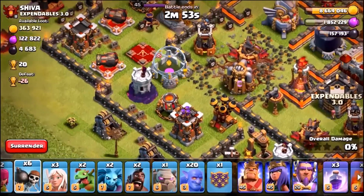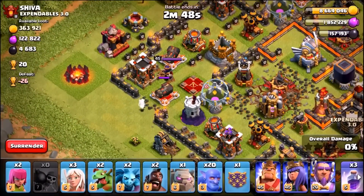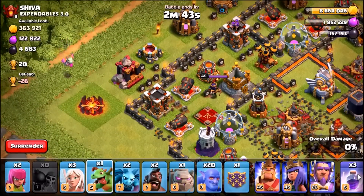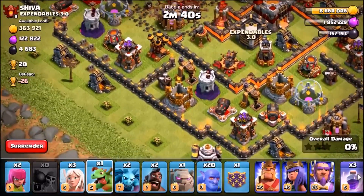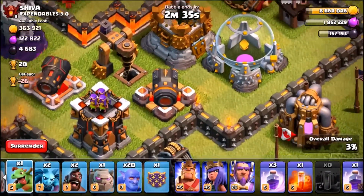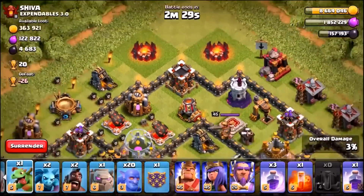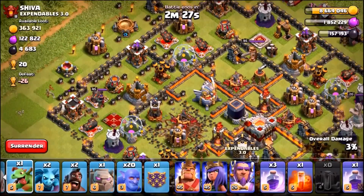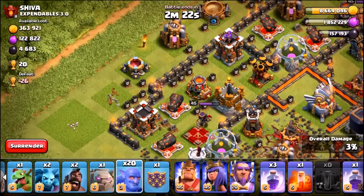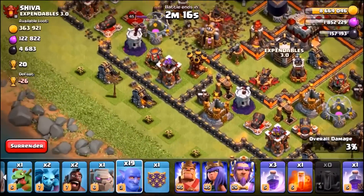I am a maxed out Town Hall 11, so this is going to be pretty insane. We're going to go in with level 7 wall breakers to open up the first compartment. I'm dropping in a baby dragon to make a funnel on the left-hand side. This dude has some really high-level buildings — level 15 cannons, and one archer tower upgrading. We're going to see if we can pick off that dark spell factory using a bowler, and the funnel is great on that side.